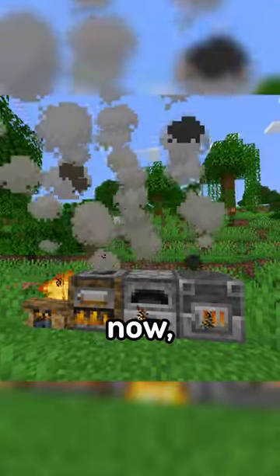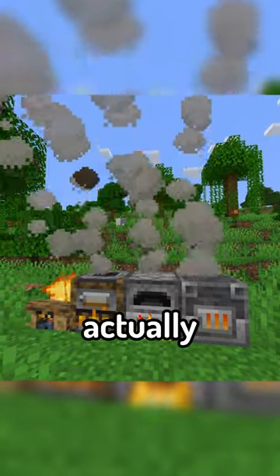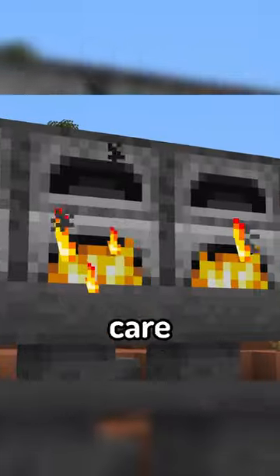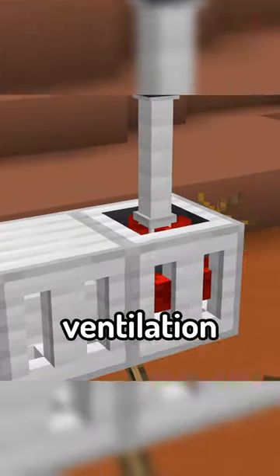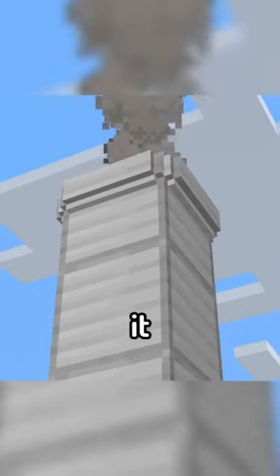The mod makes it so that blocks like furnaces and smokers will produce smoke that will actually fill up a room. To take care of this, the mod lets you set up a ventilation system that will pull the smoke out of the block producing it, send it through vents and pipes, then pump it out of a chimney.